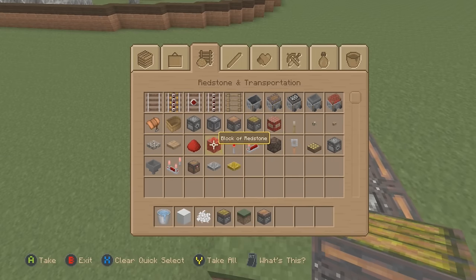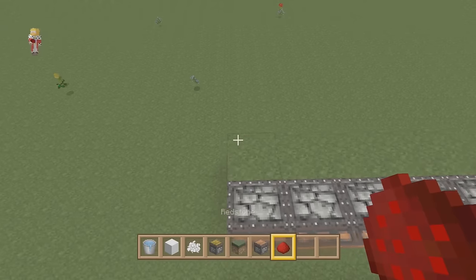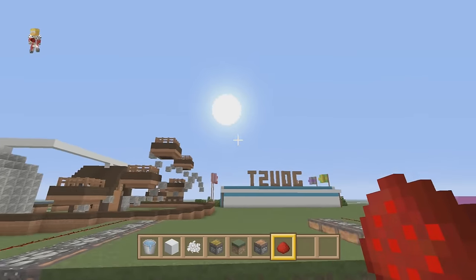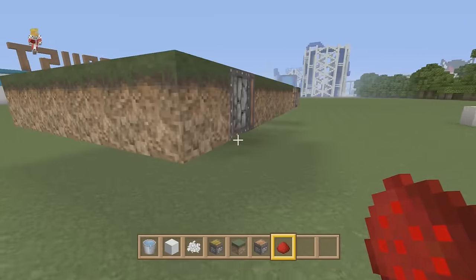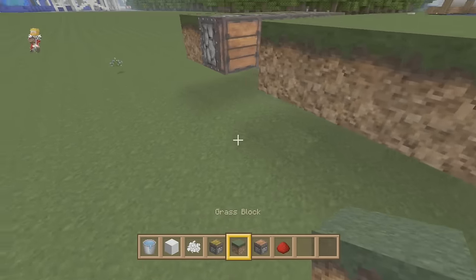We can do it super super simple by running redstone over here and over there. Obviously we can dress this up in whatever colour you want. I'm doing this over by the farm area because it's sort of flowers and farms and gardens — all that kind of very similar thing.